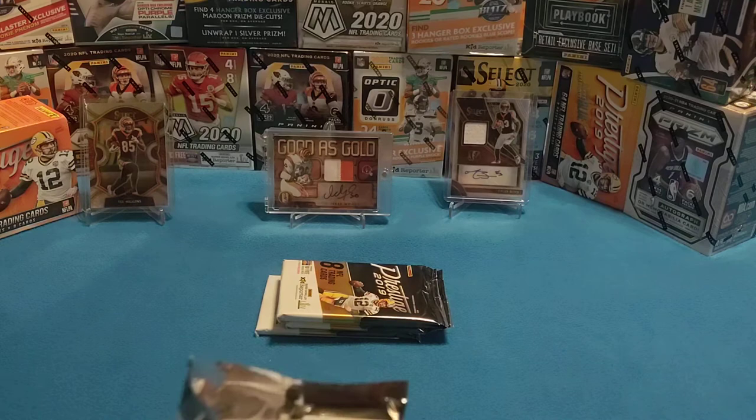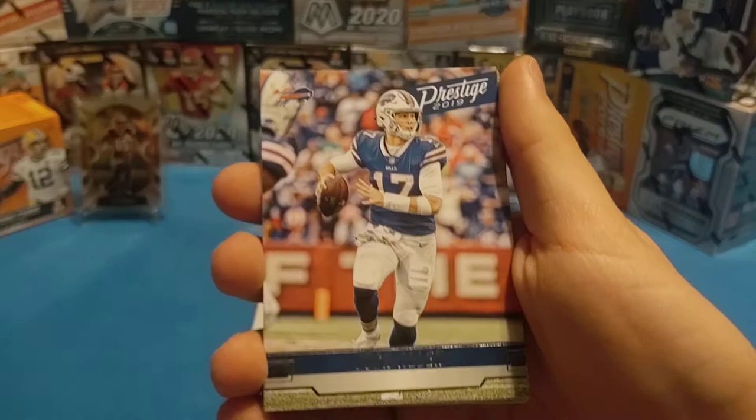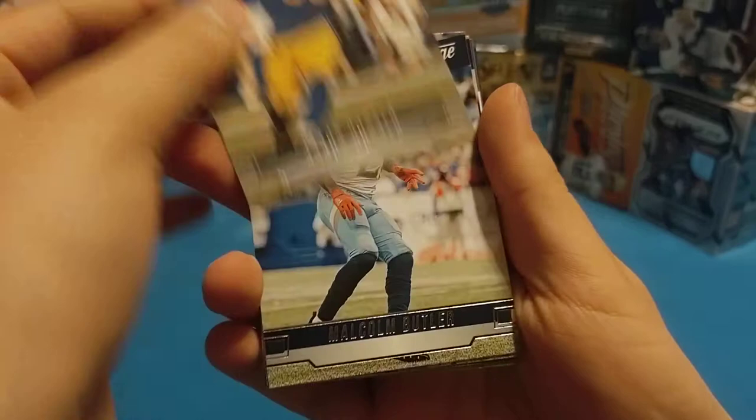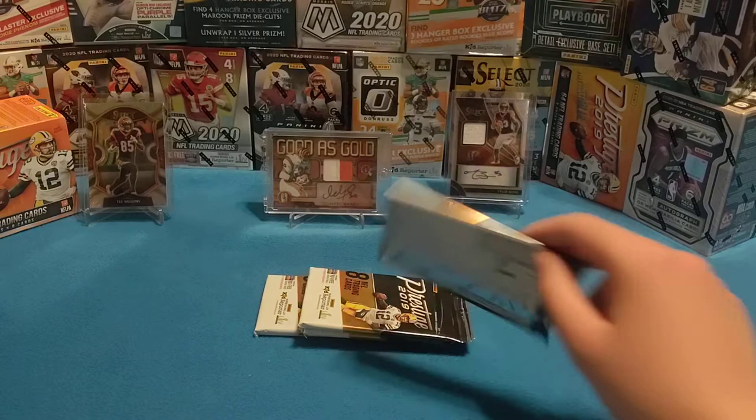2019 wasn't a crazy draft class — at least I don't think so. There were some good people, but not as many as say the 2020 draft class, or even the 2018 one. 2018 had quite a few good QBs though. Pack 4: we have Josh Allen second year, Jordan Howard, Aaron Donald, Malcolm Butler, Lane Kendricks, old school Ted Hendricks, and our rookie is Dexter Lawrence.